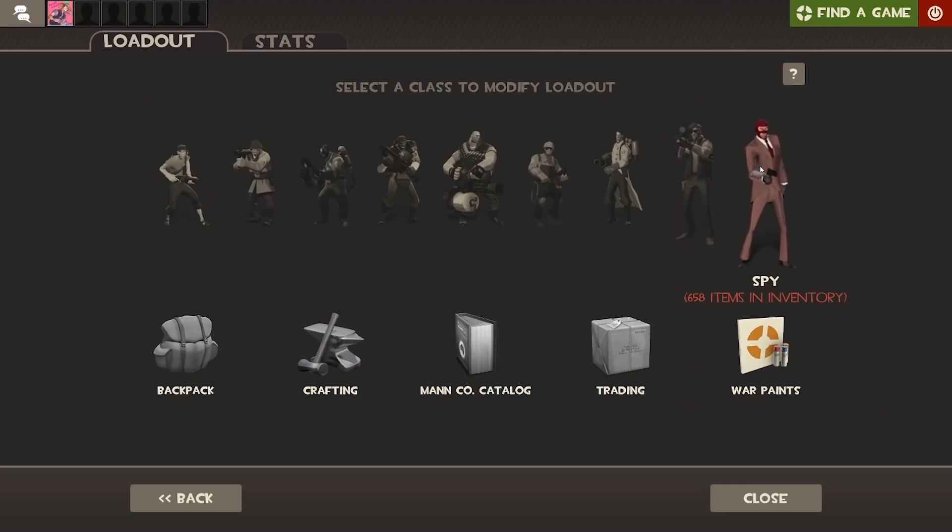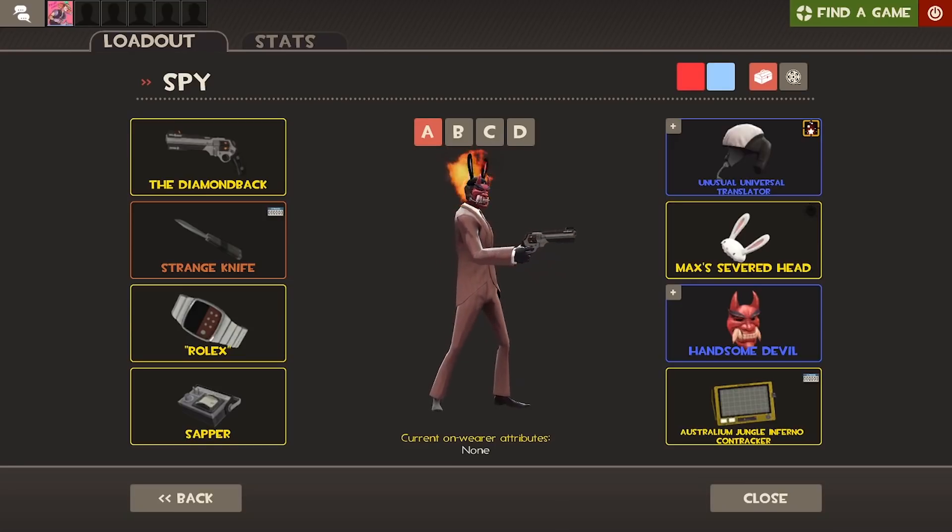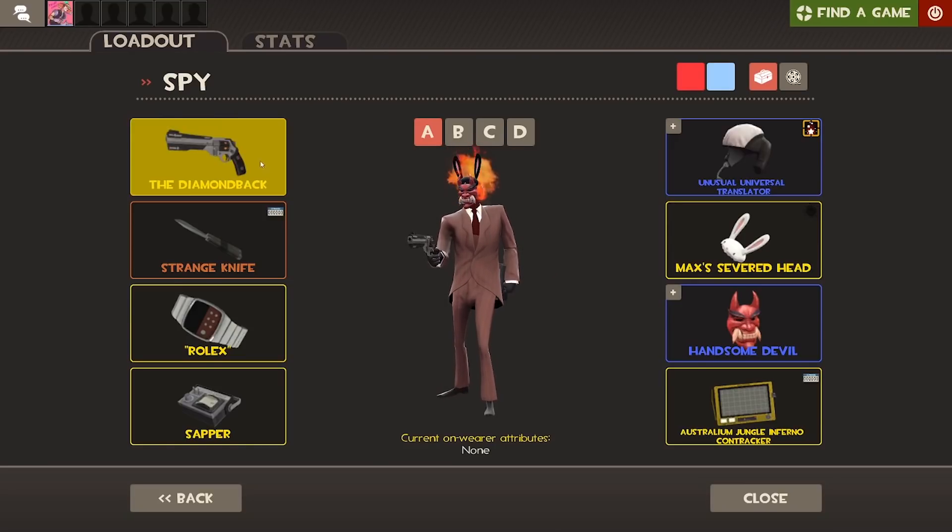Finally, moving on to Spy. We have the Universal Translator with the Max's Severed Head and the Handsome Devil. I've just kind of tried to make the Spy look as weird as possible, and I'm using the Diamondback, the regular knife, and the regular Invis Watch. I don't know much about Spy, so I'm going to need help on the loadouts for this one — please let me know in the comments what I should be using.